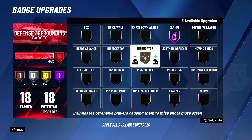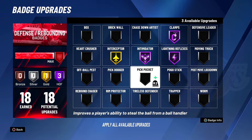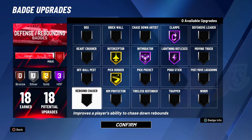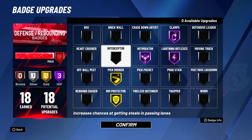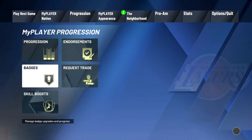One more way: clamps hall of fame and gold, that's how I have mine set up now. Pick pocket — don't put pick pocket on, it really doesn't work. You can put rebound chaser if you don't want interceptor. If you take interceptor off, at least put rim protector gold. That's my badge setup.